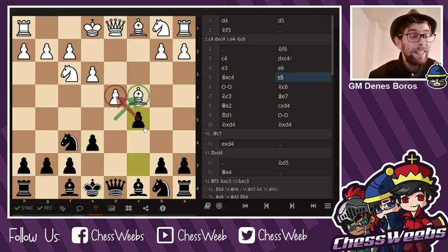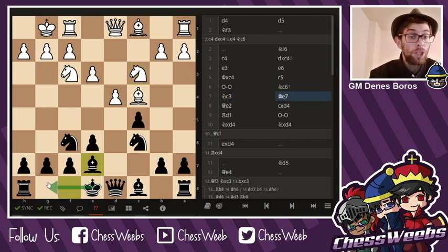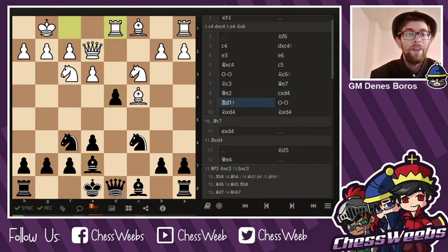So what is Black really trying to do? Black voluntarily gives up a center pawn but in return is trying to put pressure on White's center. Castles, Nc6 — a move that I really like as it puts extra pressure on the d4 pawn. Nc3, Be7, making sure that my king gets into safety. cxd4, Rd1 — a very, very good move by my opponent, who is a very well-known theoretician.